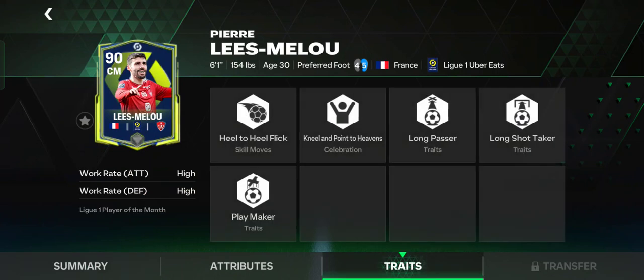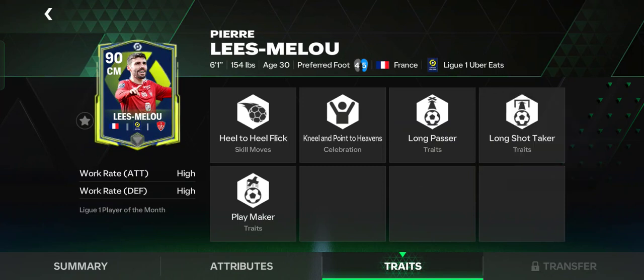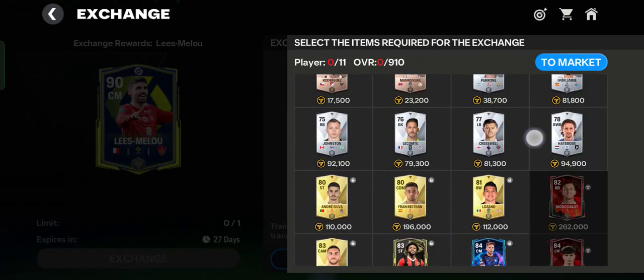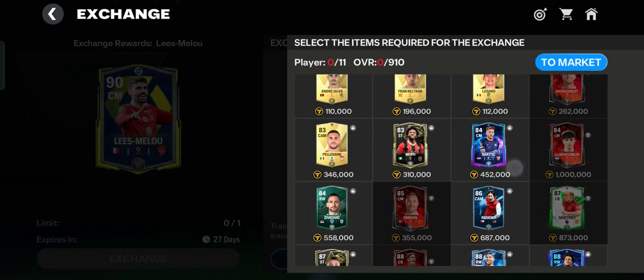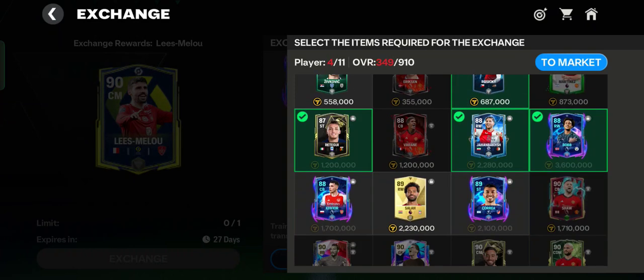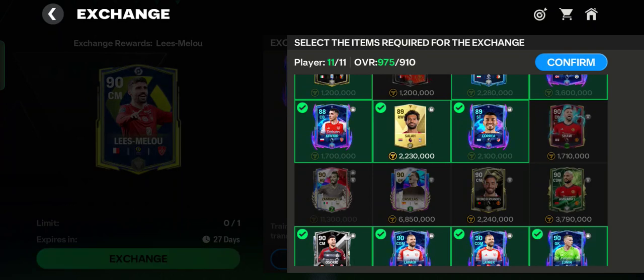Pierre Lise Melo plays in France's Ligue 1. He has five traits — Playmaker, Long Shot Taker, Long Passer, Heel-to-Flick. This is a very underrated 90 OVR center midfielder. You can sign him by exchanging 11 players with a total OVR of 910. I recommend you start from 85-plus rated players — for example, 975 OVR is more than enough to sign this player.